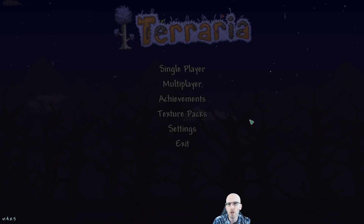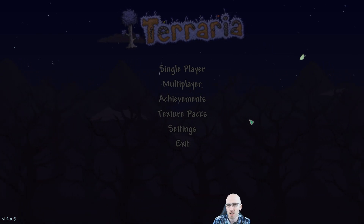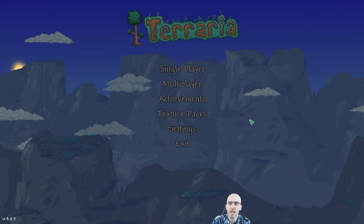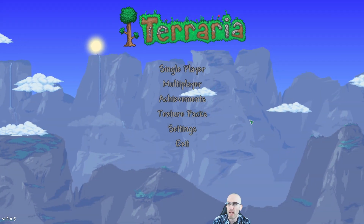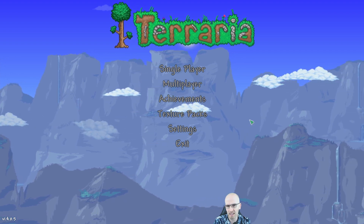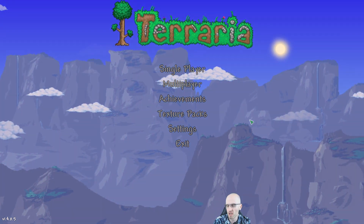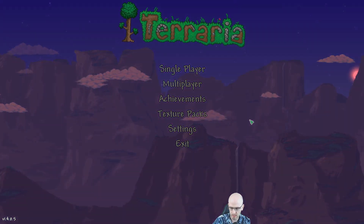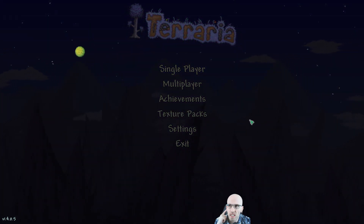Good evening folks, welcome to this Tuesday evening stream. We are playing Terraria again. Last night we managed to destroy all the pillars with a lot of deaths, got the Moon Lord, and the Moon Lord promptly killed us. So now we are back to the bosses we couldn't quite do, with slightly better gear from the pillars. We're also going to change the arena because Duke Fishron smashed us - that arena wasn't quite suitable, and we came across a strategy that seemed to work.